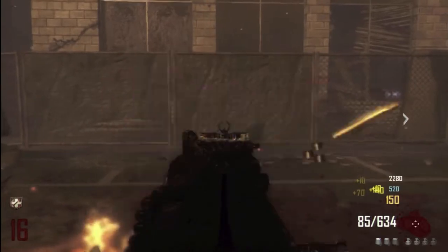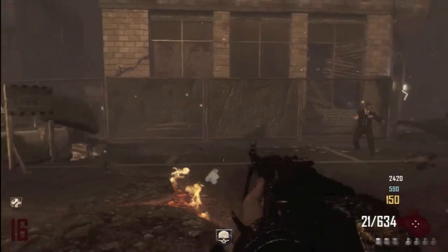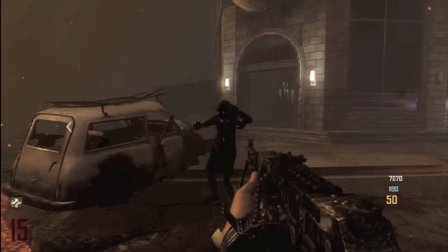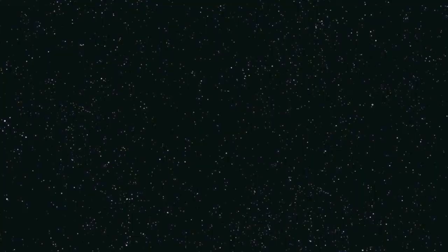So next I shoot the RPD pack-a-punch. I shoot 100 rounds and it takes about eight and a half seconds. On the unpack-punched RPD it takes about 15 shots to kill the zombie, and here on the pack-punched RPD it takes about eight shots to kill the zombie.